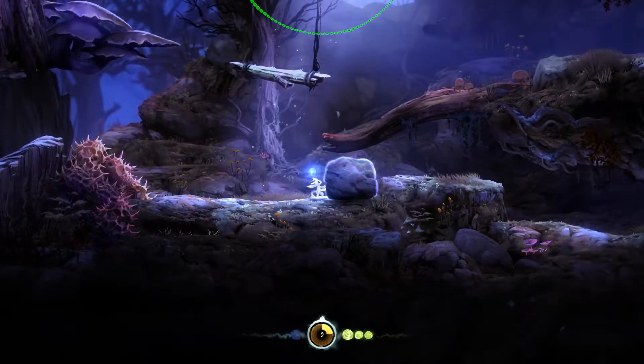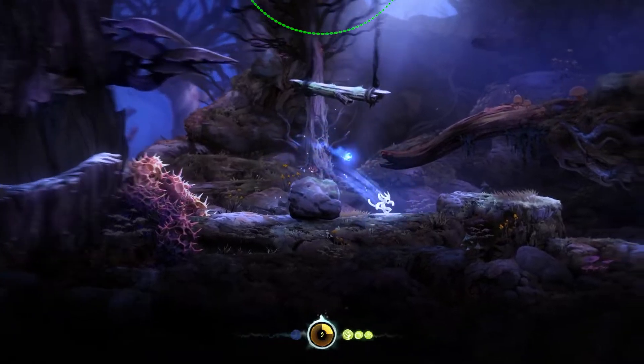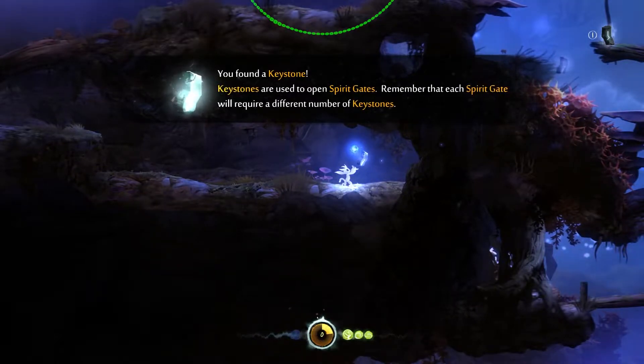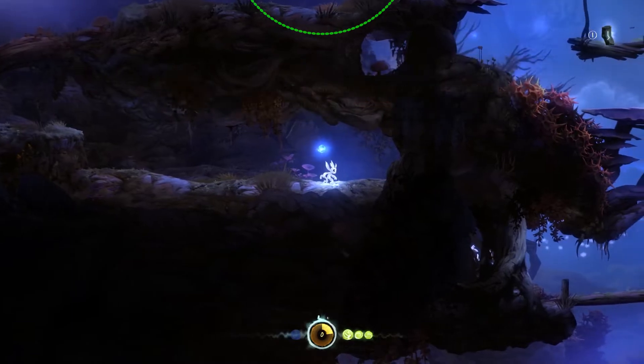Hold right trigger to grab and move obstacles. You found a keystone. Keystones are used to open spirit gates. Remember that each spirit gate will require a different number of keystones.